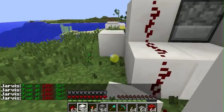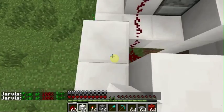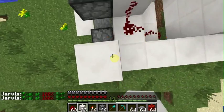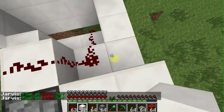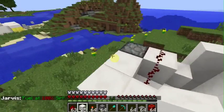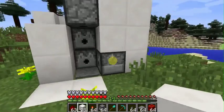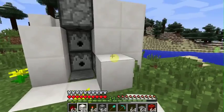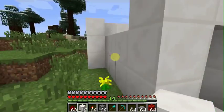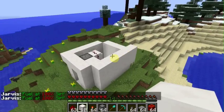So you just go ahead and cover this whole place. It doesn't matter — I don't want to make it pretty right now because it's like a tutorial. You can put glass around it, you can put whatever you want, as long as you don't destroy the redstone. So that's what you're going to have and that's what you're basically going to have.